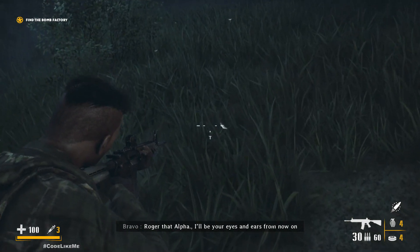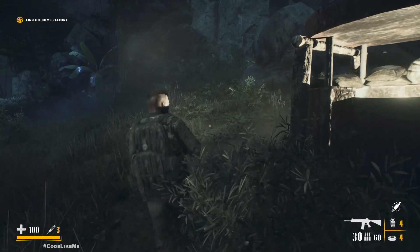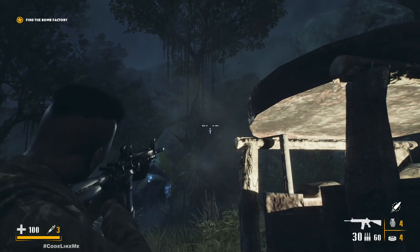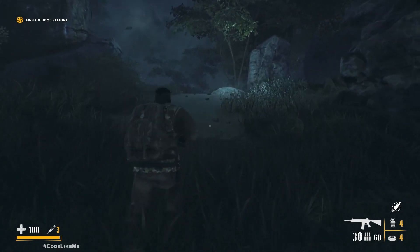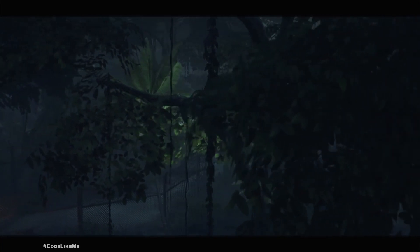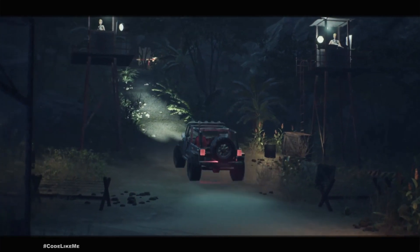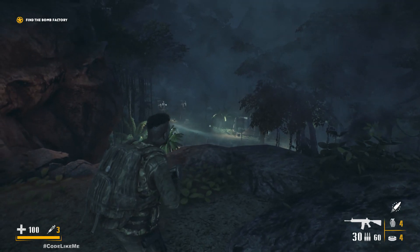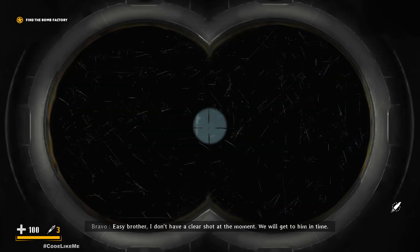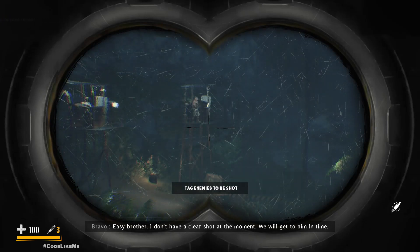Here we have some particles, lights, and a dust cloud. We actually added a dust cloud here to emphasize the light — you can clearly see the dust cloud particle, it's sort of like a mist. Here we wanted to introduce the mechanism of tagging enemies, so we included that as a part of the gameplay.